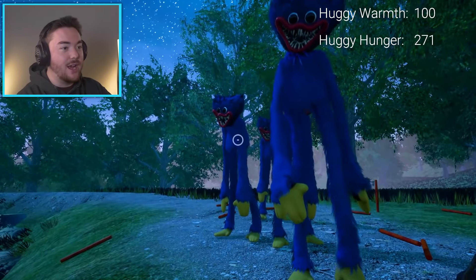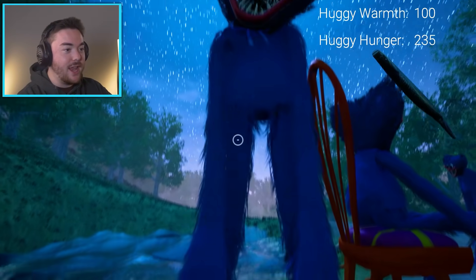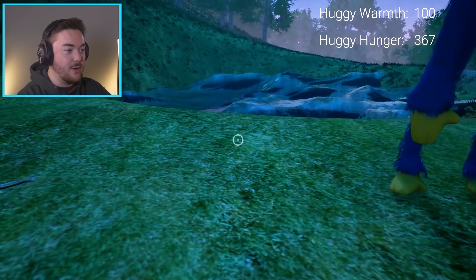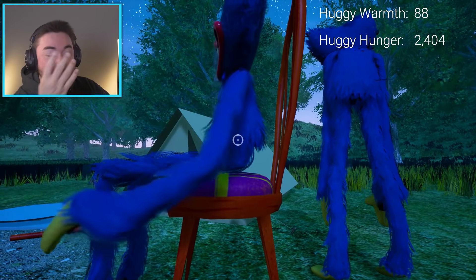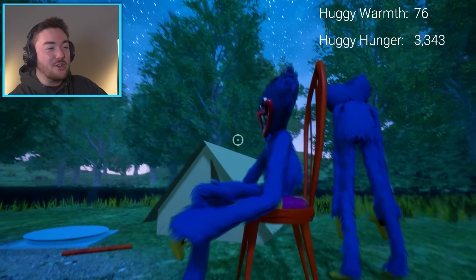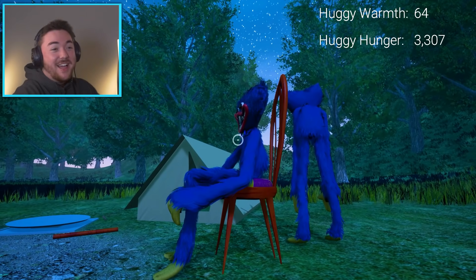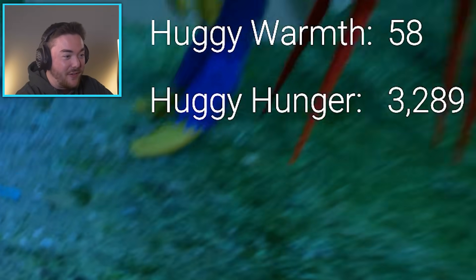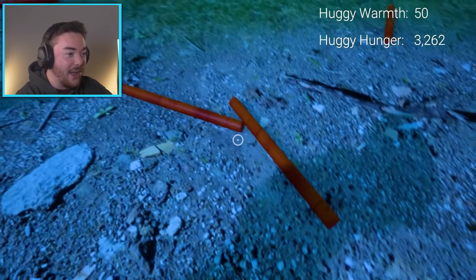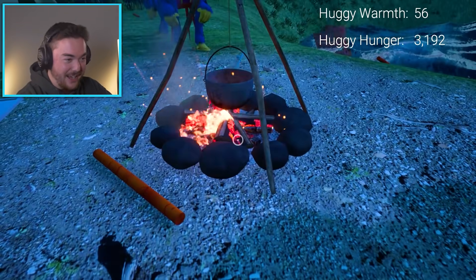So we actually summoned a lot of clones. The hunger bar of the real one — can I feed anybody? Nope, just him. But wait, I just figured out a glitch. If I just spam E on him, it just gives him — I'm like force feeding him the fish. He's at 3000! I need to put some stuff on the fire here. Fire, fire, fire. There we go. I just broke the entire game right here.